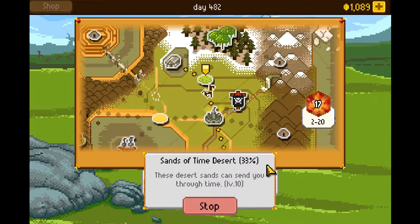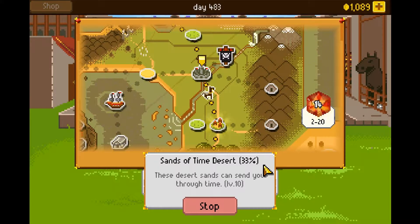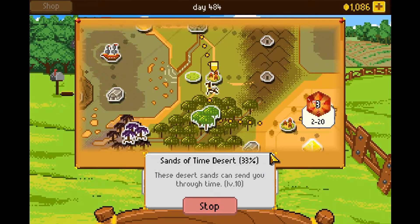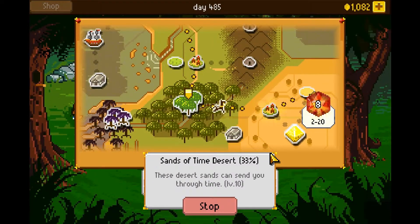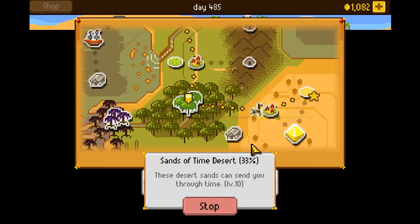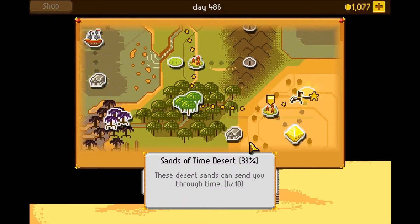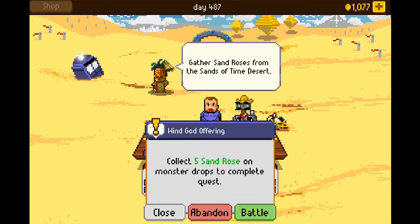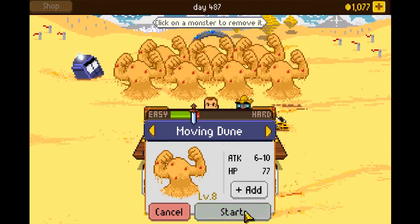Maybe I shouldn't have taken this quest, but whatever. How many of these things do I need? Five. I'll grab seven just in case. That's what I thought — at least it's easy.